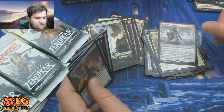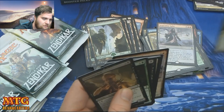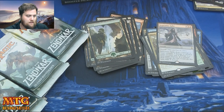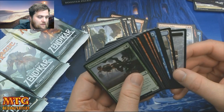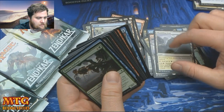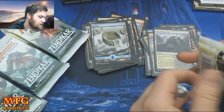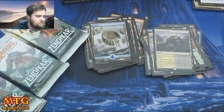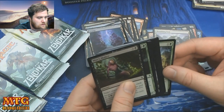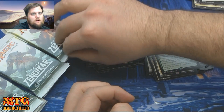Here's a 10/10 Eldrazi token. Serpentine Spike — the card stinks in draft in my opinion, too expensive. For seven mana I'd much rather just cast an Eldrazi. If I'm paying seven mana at sorcery speed I want to cast a threat, not remove a creature when they have to have three targets. Here's our Gideon emblem card. Shambling Vent — what are people saying about these lands? Are people holding on to them for the long haul? Seven mana, I'd much rather cast a big creature.